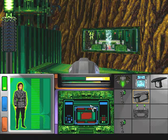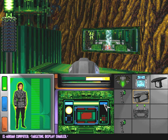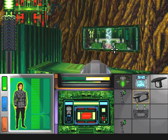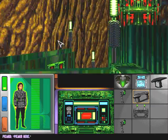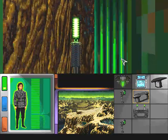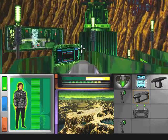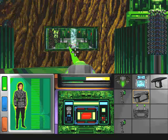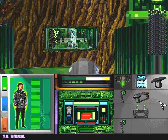Alright, same old story with the launching console. Change the target to the Enterprise, of course. And... boom! We're standing by to beam you aboard. Alright, another success. Nothing left to do then but beam out.